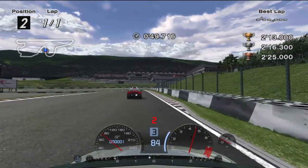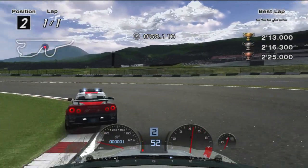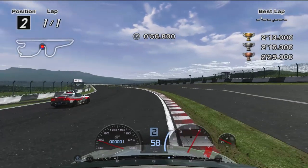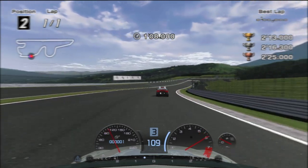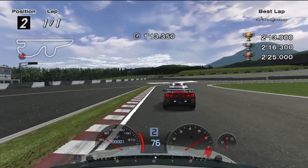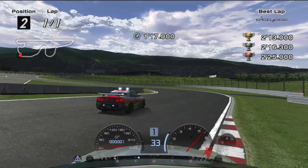Get on the curb and brake before the watchtower hits the edge of the screen. Power out at the apex to exit wide, then follow the pace car all the way through to the chicane. Brake shortly after the pace car does and approach to the outside. Cut the turn to stay close to the edge of the track, before using the upshift to cut the turn out of the chicane.